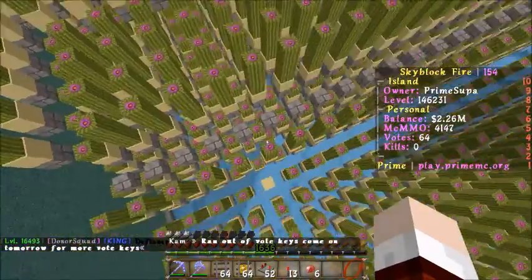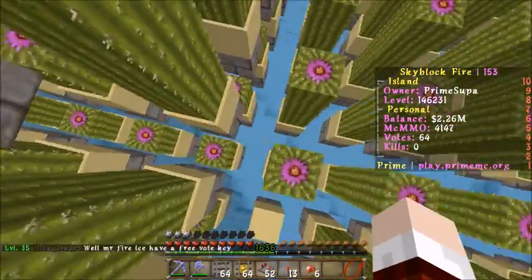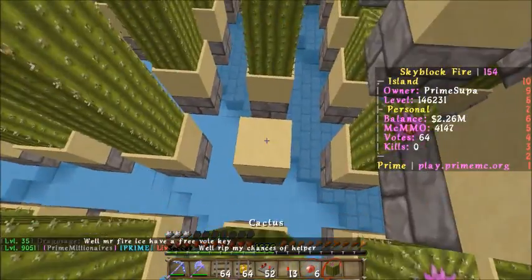This cactus farm is going pretty good. Why isn't there a cactus right there? There needs to be a cactus right there. Dang it Chris — he was helping me build this cactus farm earlier and must have misplaced something.